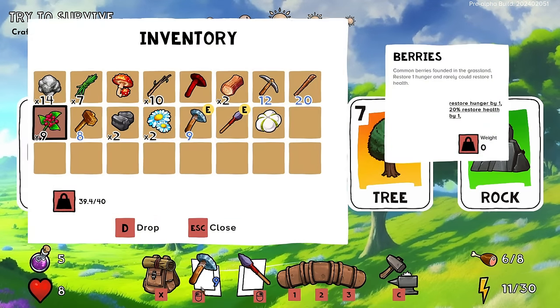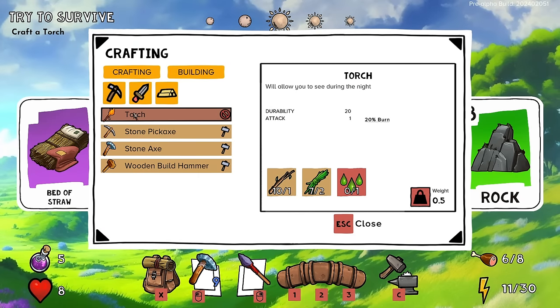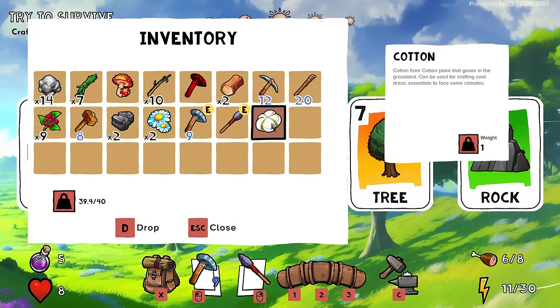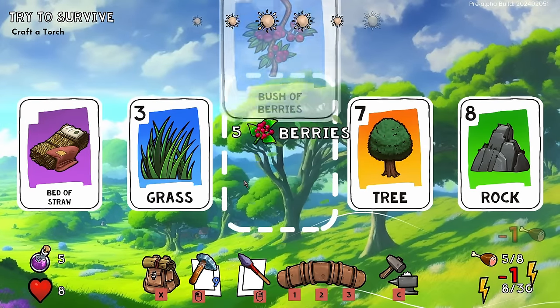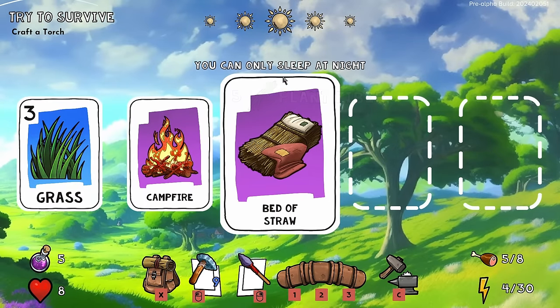Okay — craft a torch. The game tells me to, so let's do what it says. The torch requires some material I frankly don't know. Cotton can be used for crafting — there's a cool dress for Tyler in the future. I know I should have optimally not done things the way I did.